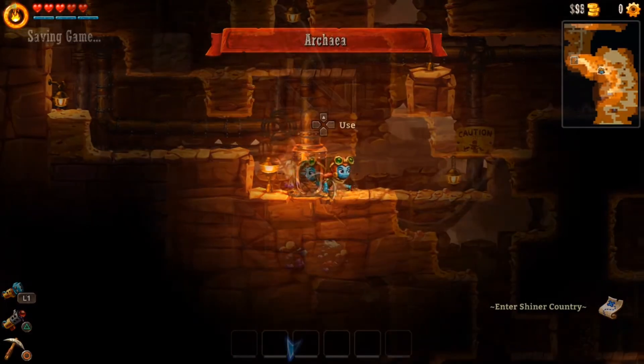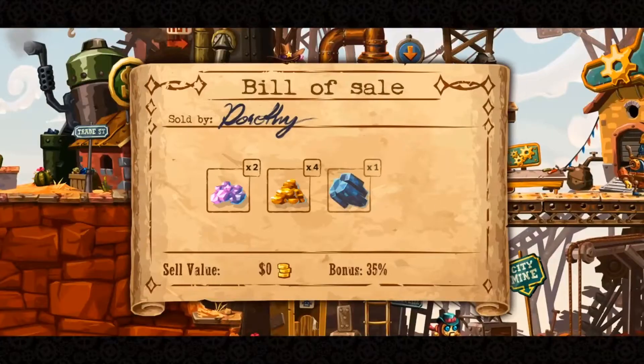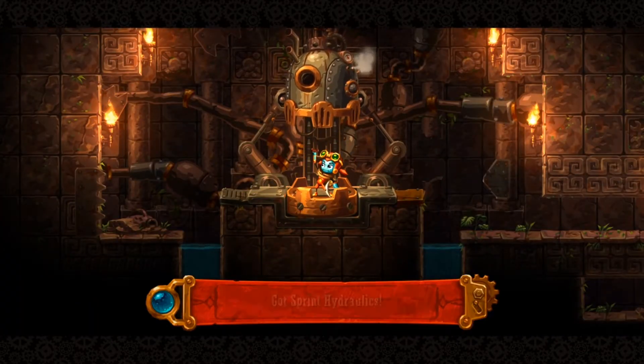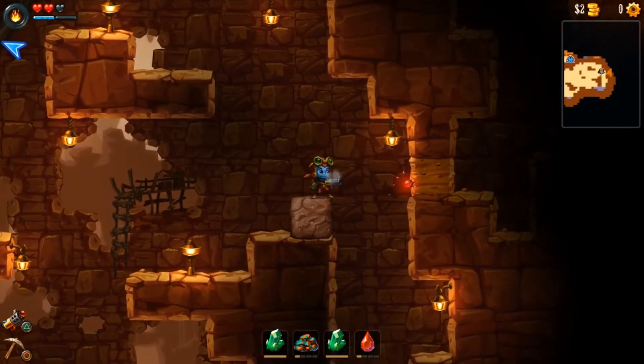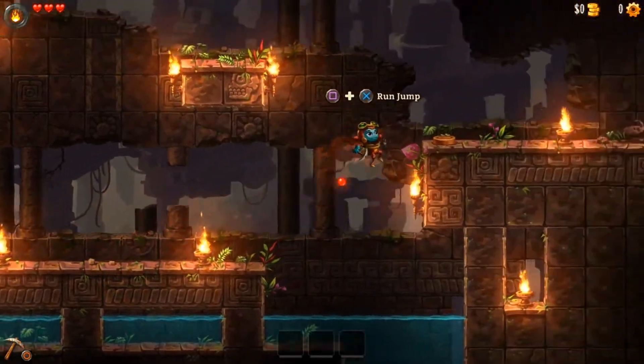I say mostly because the map is actually split up into about three different areas, which is slightly disappointing. Along the way, you can mine and collect gems to sell for upgrades back at the city, provided you don't die and lose half your loot before then. Occasionally, you'll also find new power-ups, such as the ability to dash or use a projectile pressure bomb, allowing you to explore further. In other words, it's a Metroidvania experience.